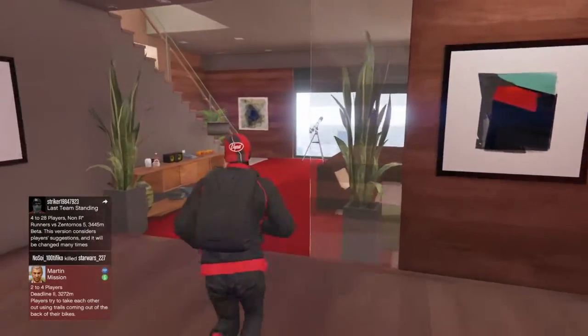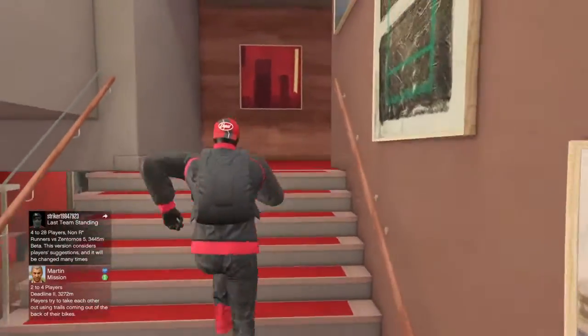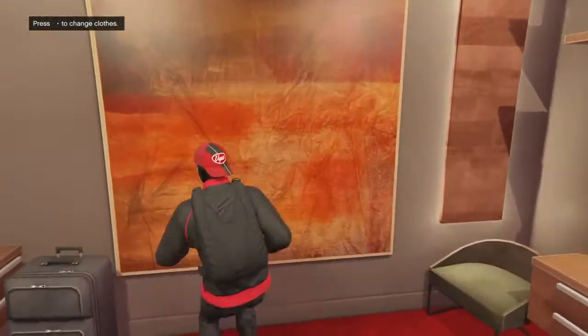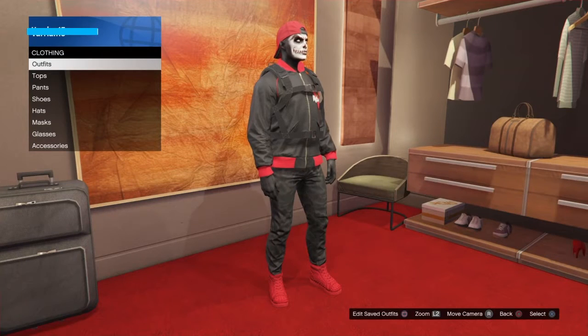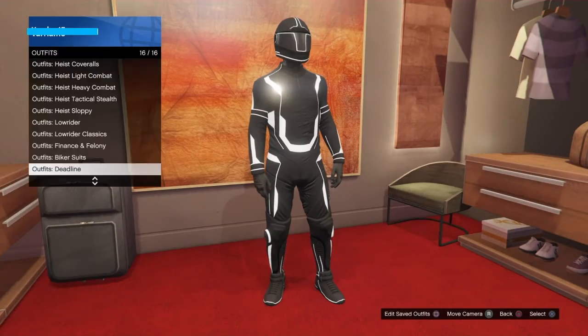What you want to do is make your way up to the clothes store — not convenience store, clothes store — whatever you're going to do this at. I prefer you do your clothes. Go to the outfits, and then after this, go down to 'Deadline.'